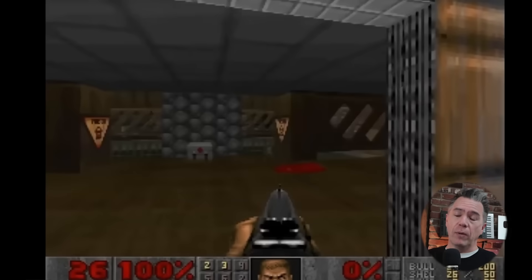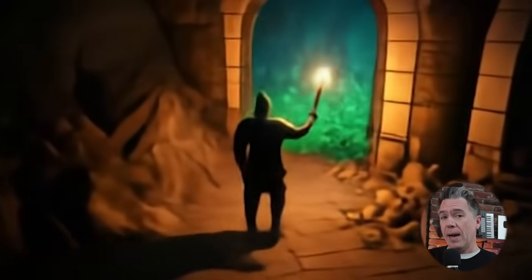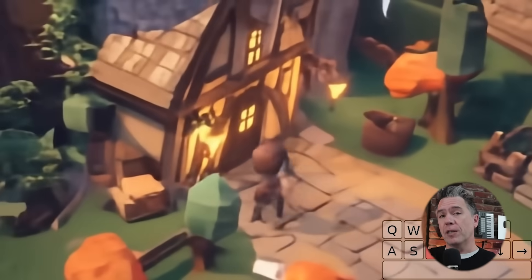At its core, Genie 2 is a bit like the AI Doom project we took a look at earlier this year. That is to say, it's not really a game engine, but rather a diffusion model that is generating images as you change perspectives. That's not to say it's a carbon copy of the AI Doom project — this is iterating and building upon it with some Google flair.